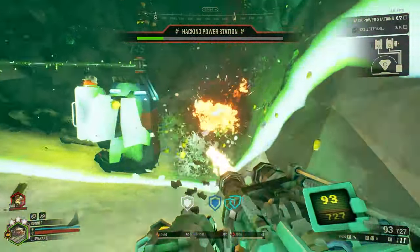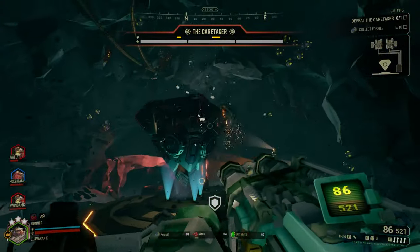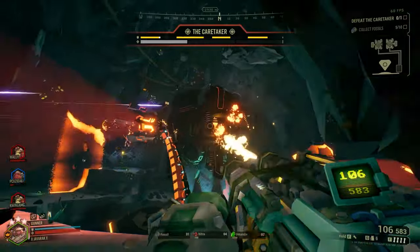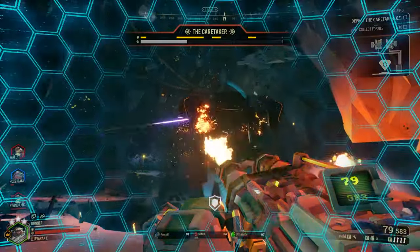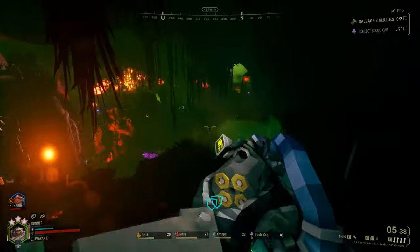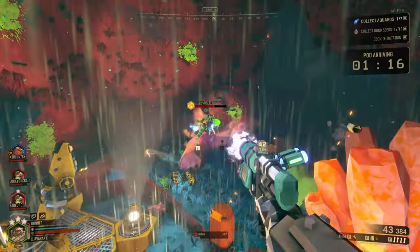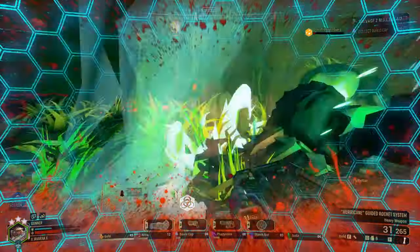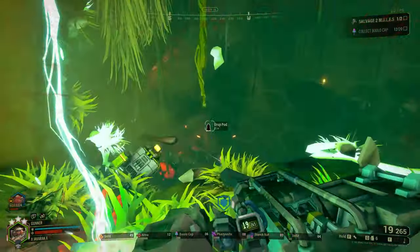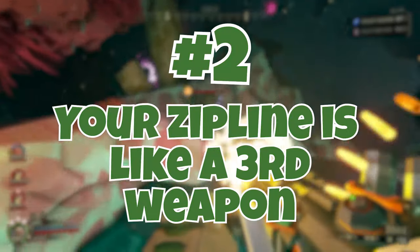The Thunderhead Autocannon excels at dealing massive area damage with explosive rounds — it's ideal for taking out high priority targets like Praetorians or Menaces. Remember that the Autocannon has a limited magazine and a decently long reload, so make sure each shot counts. For secondary weapons, the Bulldog Revolver is a reliable choice for finishing off enemies at range, while the Burst Gun with its precise shots can be valuable for taking down distant targets. Experiment with different combinations to find the loadout that suits your playstyle and mission type.